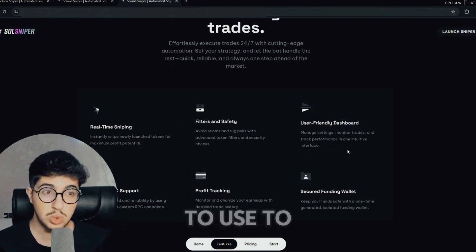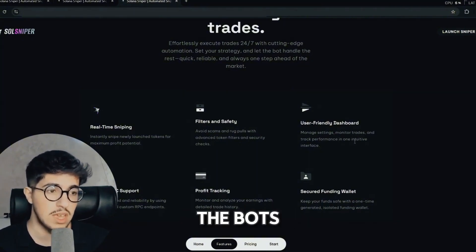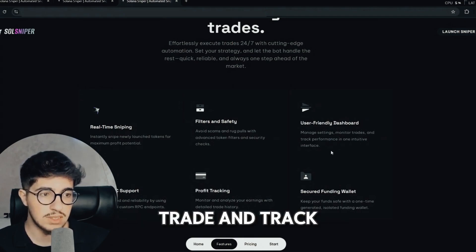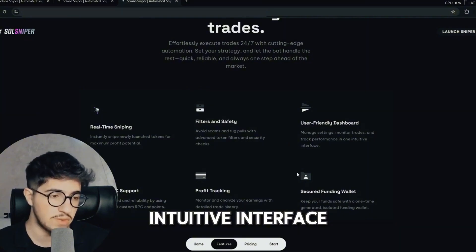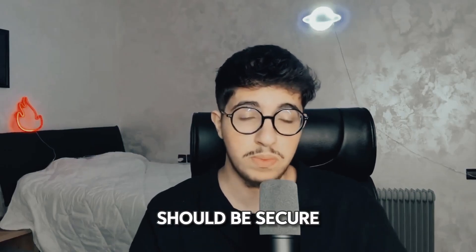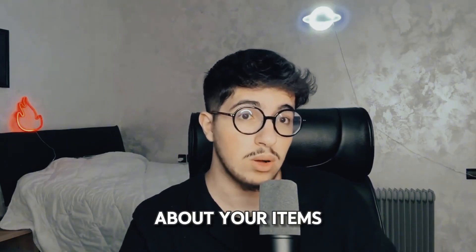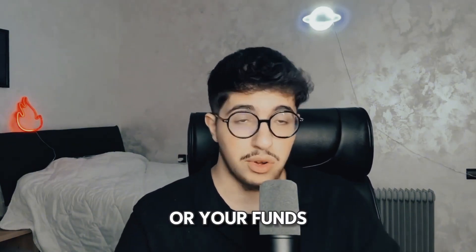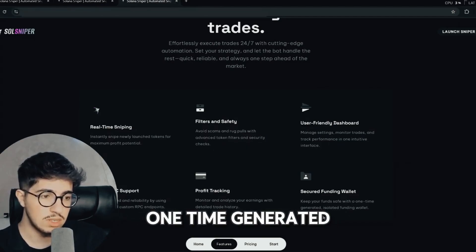A user-friendly dashboard is good to use to manage your trades and give you the comfort to trade with bots. It manages, monitors, and tracks performance in one intuitive interface. There is also a secure Friktion wallet integration.